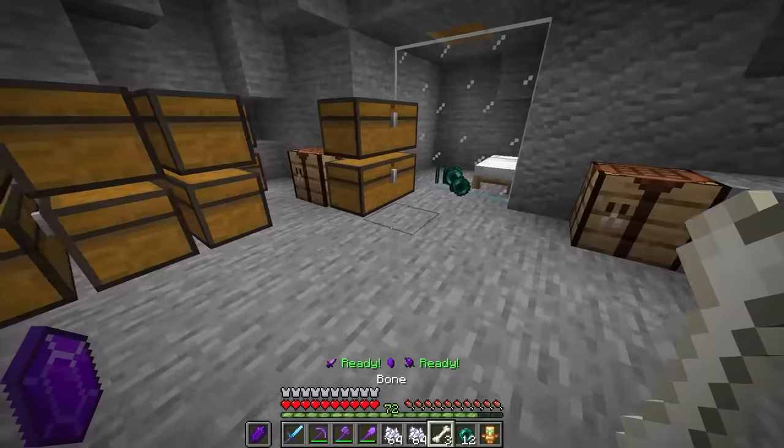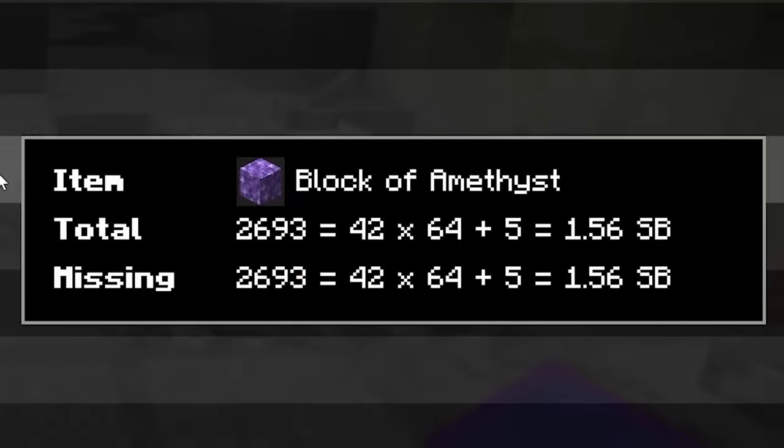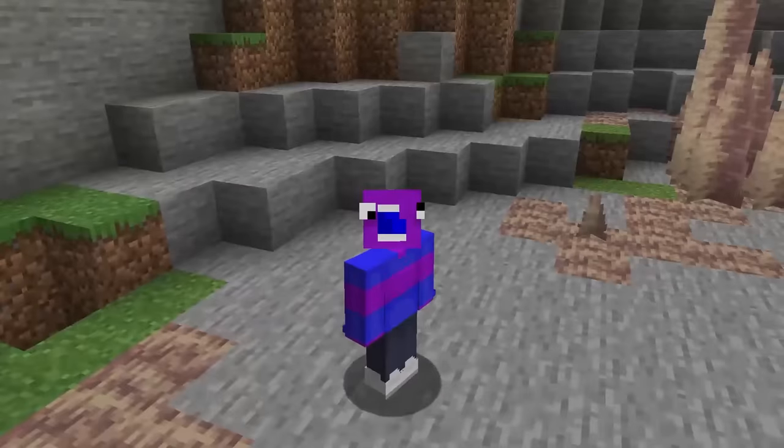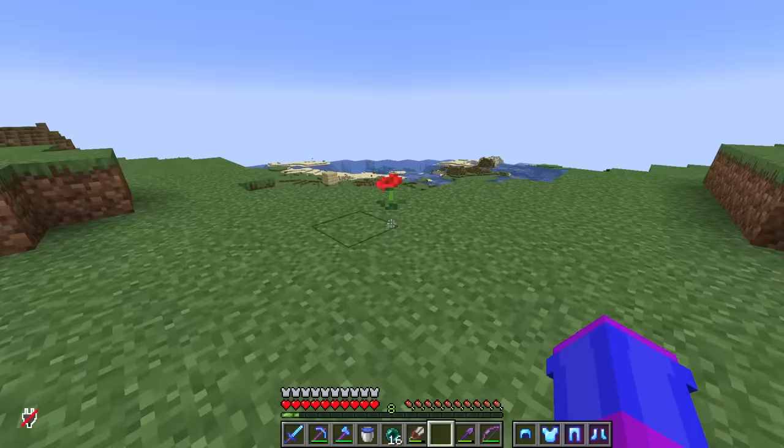While my teammates traded with villagers and built complex redstone farms, I spent my time mining geodes. Before you say I'm not pulling my own weight, check out how much amethyst I've collected. This is already almost enough for the entire build, but I probably shouldn't have checked this off the list first because the amethyst layer is at the very top. Every other layer requires purple dye, which means I need flowers.